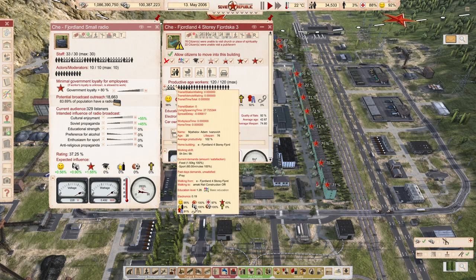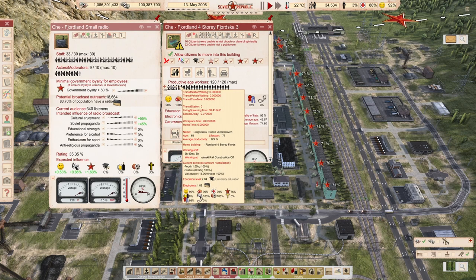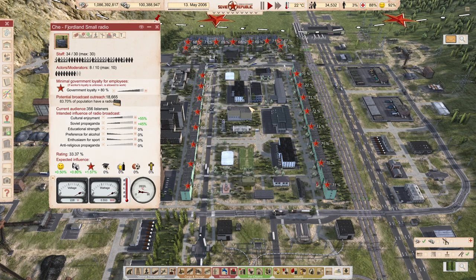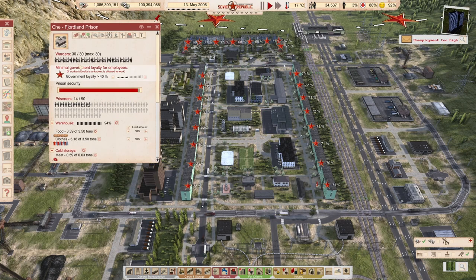There are people with 43, 75, 81, even 84-85 loyalty. The people with 80% loyalty are who we want working in the prison. For this small radio station, your rating is never going to be 70-80%, so it only influences a little bit. But it can also increase the loyalty of our prison workers.